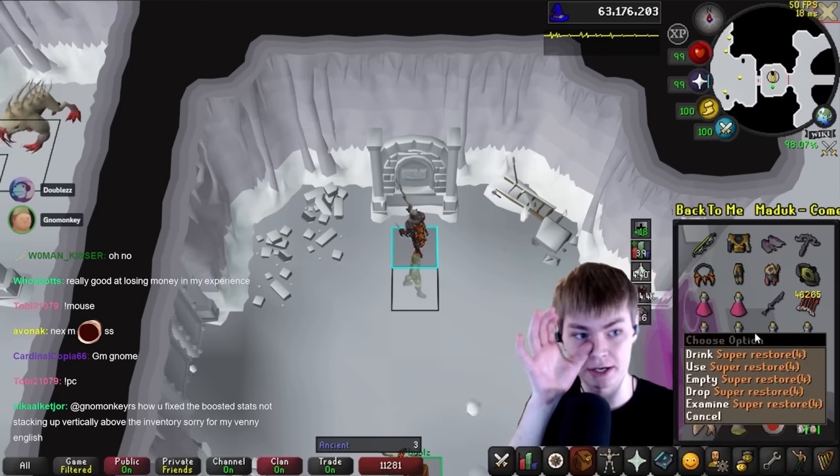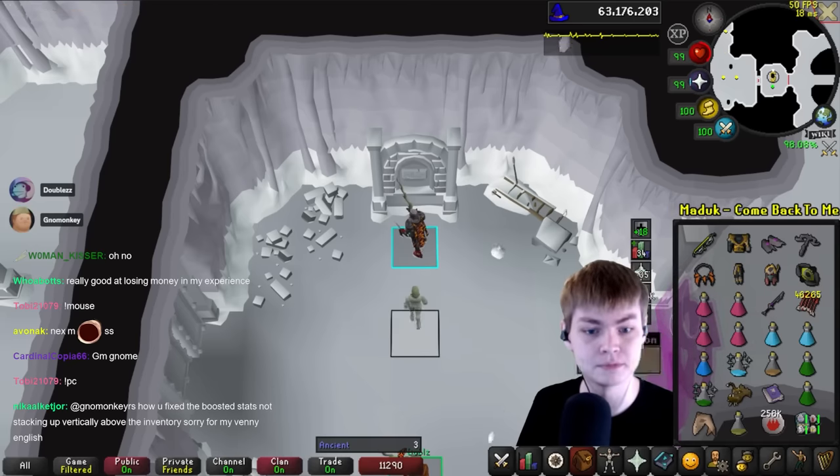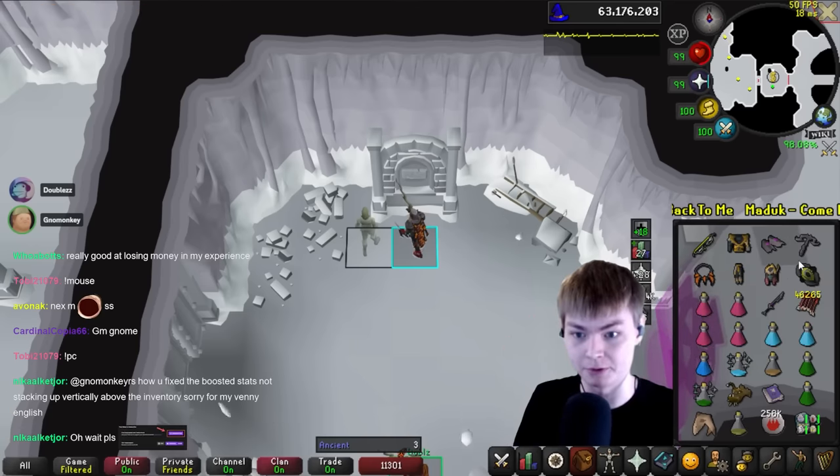I bring four Restores because I have GM, which means I save a dose of Restore. You can get by with four Restores — that's enough. I'd probably take five or six if you're learning, and then I take seven brews. Just drop Buckler and bring like eight brews, probably, if you're learning.